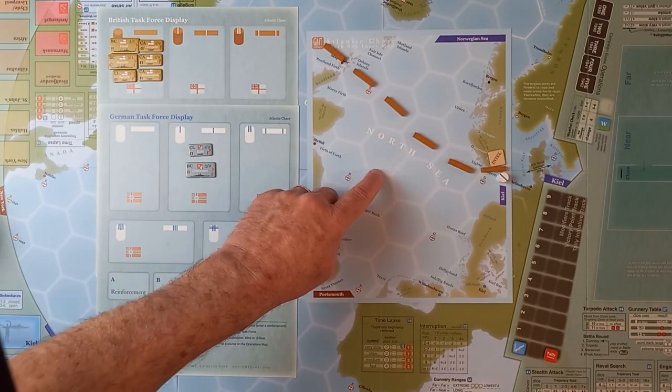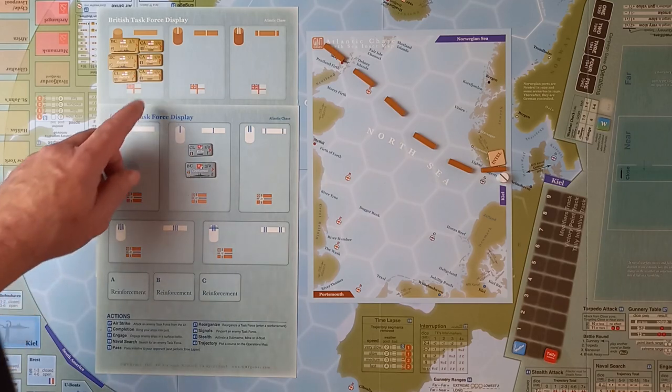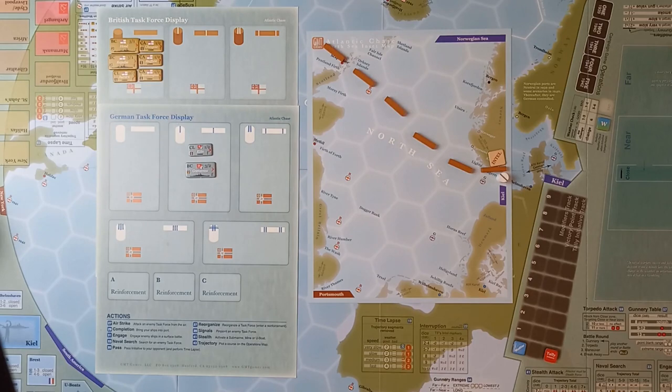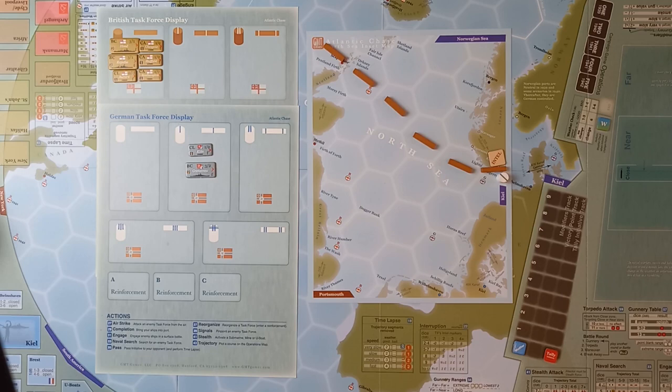We're using the North Sea inset map again. We've got two task forces. The British task force consists of the two battlecruisers Hood and Repulse, the three heavy cruisers Glasgow, Sheffield and Southampton, and the light cruiser Aurora. For the Germans, just like in the last tutorial, we have the battlecruiser Gneisenau and the light cruiser Köln. We are playing the British again but the Germans will have the initiative.